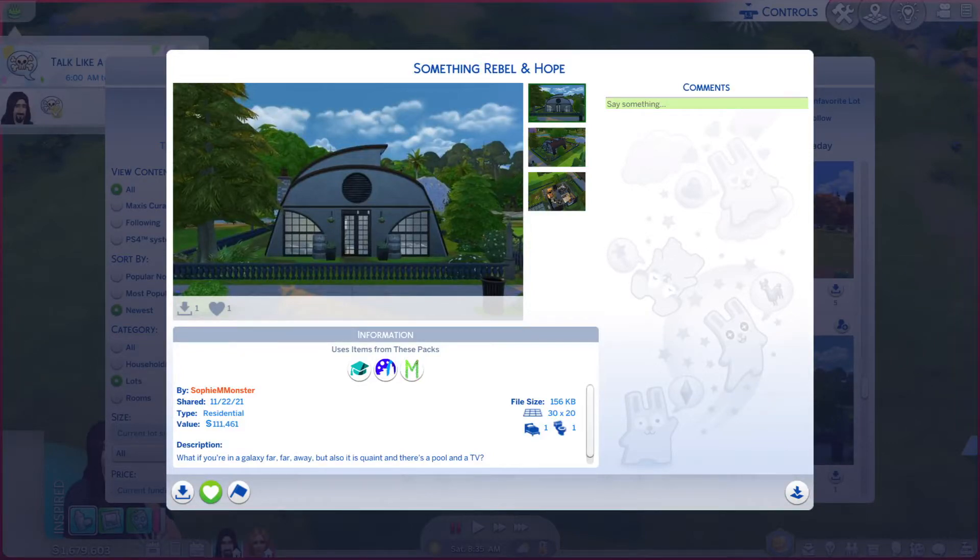Greetings, I am Harry Larry from Cary, and this is episode 898 of The Sims 4 Gallery Lots. This particular lot is called Something Rebel and Hope. It is on 30 by 20, lot type residential.